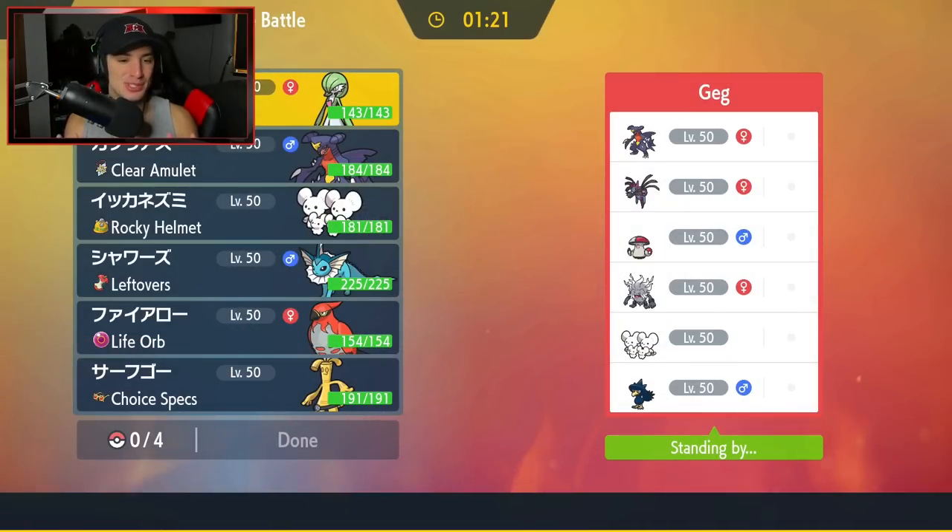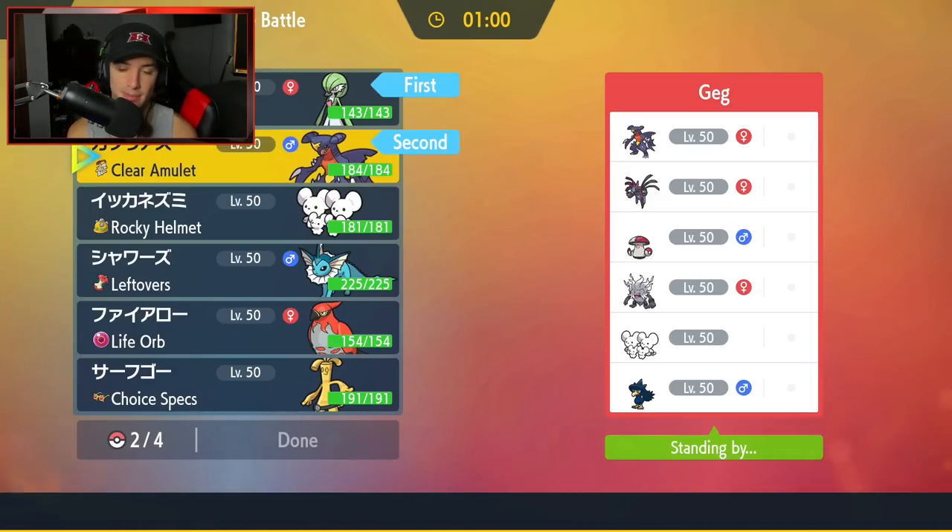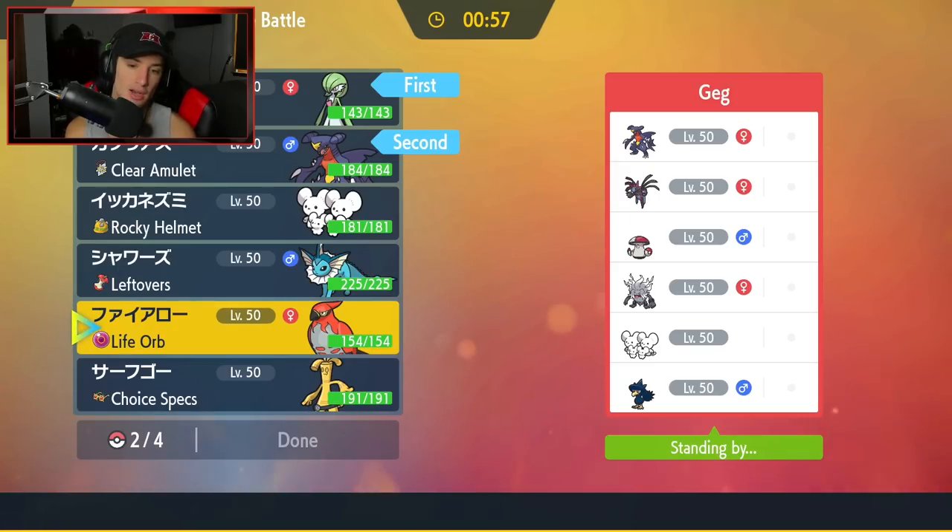Final match coming at you guys — I'm so happy I got to showcase Vaporeon in that second match. We have just been going up against straight meta teams, and nothing is changing here in match number three. We're going up against a Garchomp and Hydreigon team with Amoonguss, Maushold, Annihilape, and Murkrow. Maushold and Annihilape are the most prominent lead so I'm going to go into my Choice Scarf Gardevoir and Garchomp.